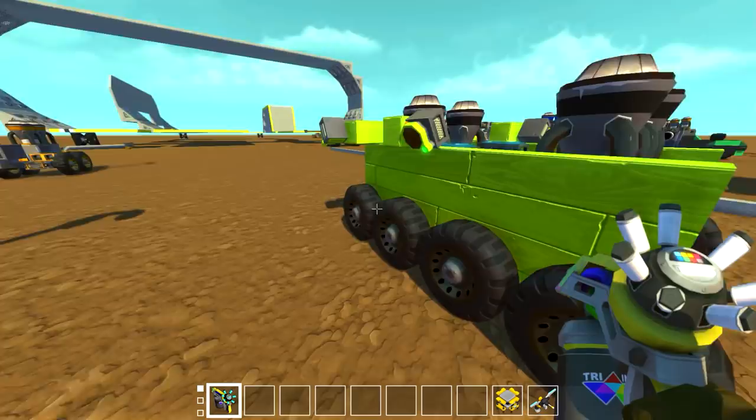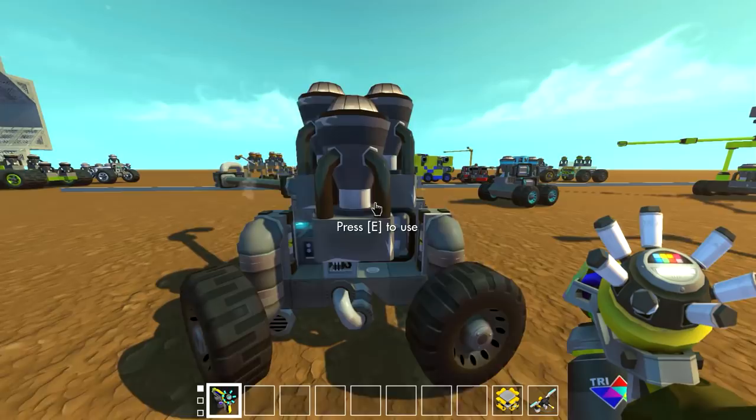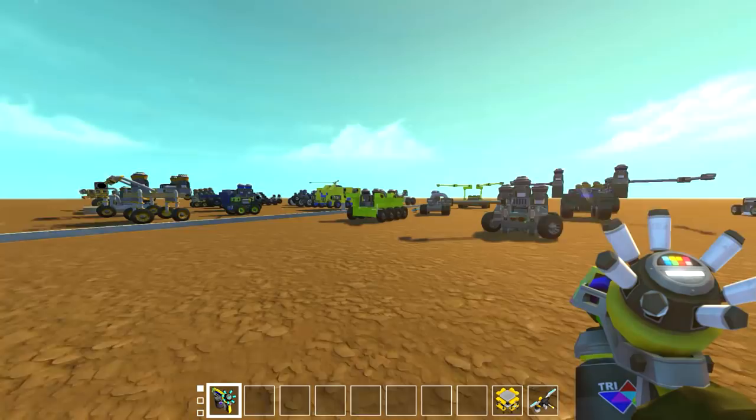This one over here by Mike Reations — where the sensors keep the line right in the middle — is really cool, but not the fastest at 2 minutes and 45 seconds. The ones with a single sensor are generally slower because they have to turn into the wall, then turn away, then turn in, then turn away — they're not nearly as quick.